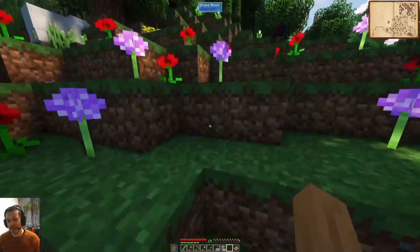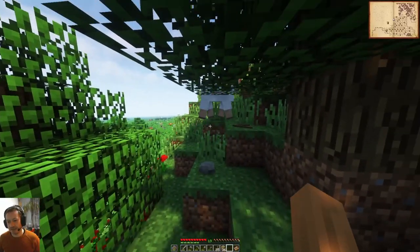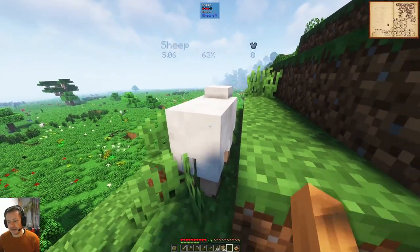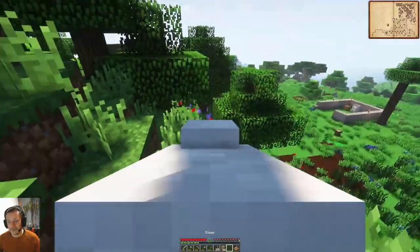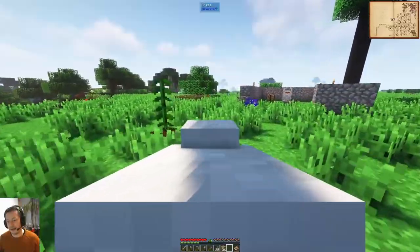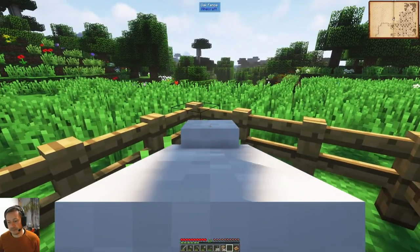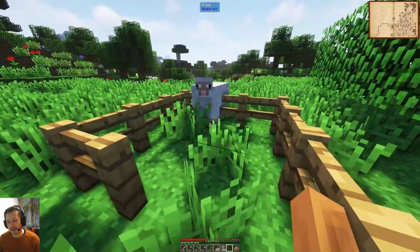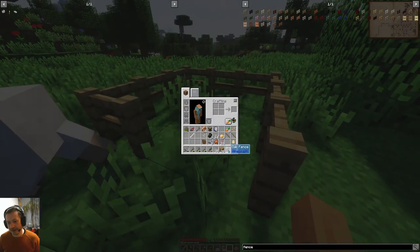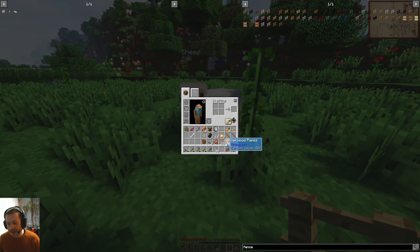How do you pick up the sheep? Shift click. Well I did shift click and I punched it. Shift right click doesn't seem to do anything. Have you got a shield? Yes, okay. And you need to have an empty hand as well.